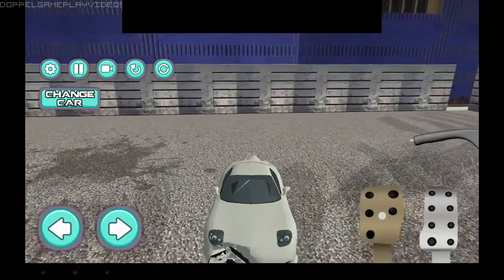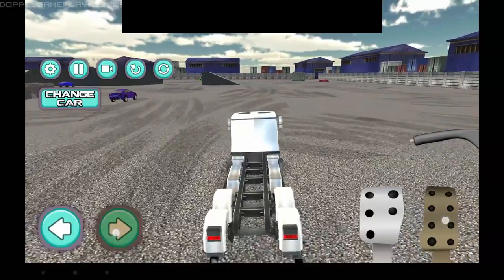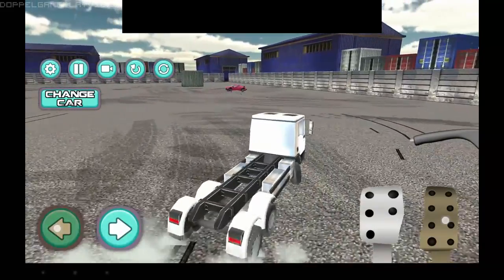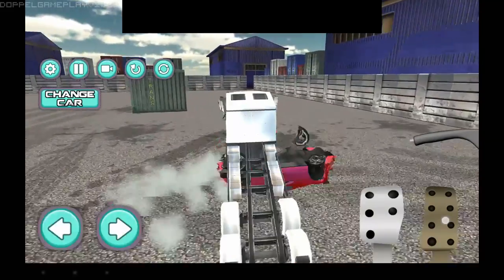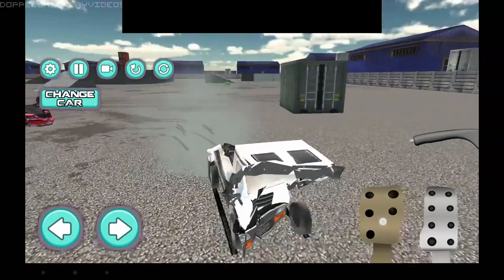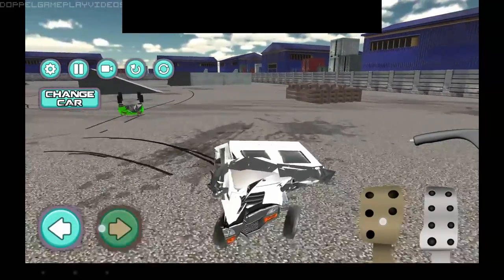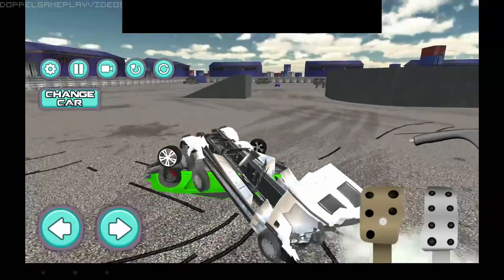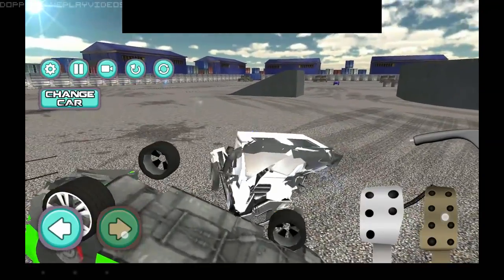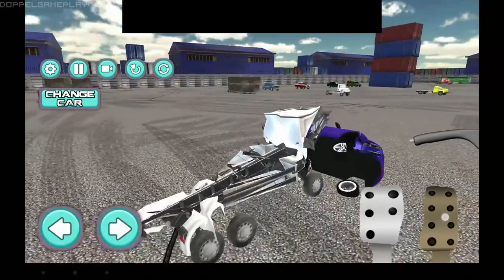Let's try to fix this car by deforming it back. We get a semi, we get a track. Oh, this will destroy stuff. Boom! An entire cabin is caved in. Destroyed a blue car — an innocent blue car. Boom!